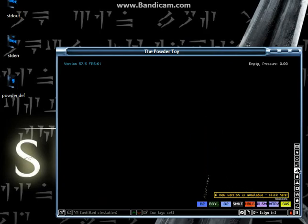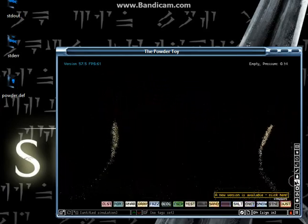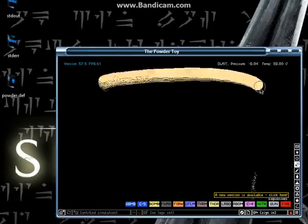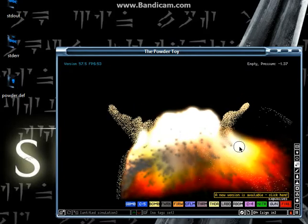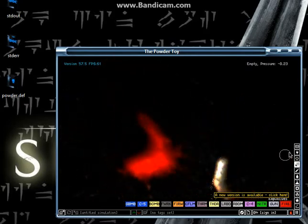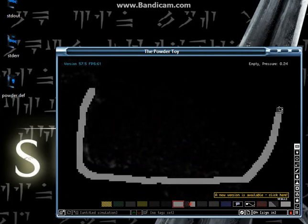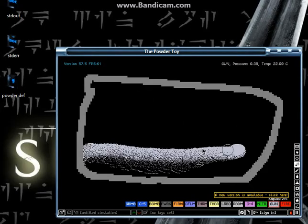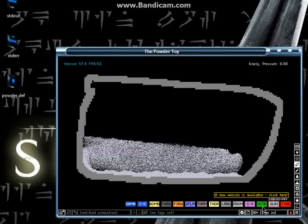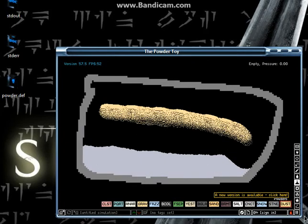So we can just drop some dust here. We can search through and make that bigger. There's fire — we can get fire and burn it. This game is really fun, you can do a lot. You can make indestructible blocks and put a bunch of gunpowder in here with some dust — makes it more flammable.